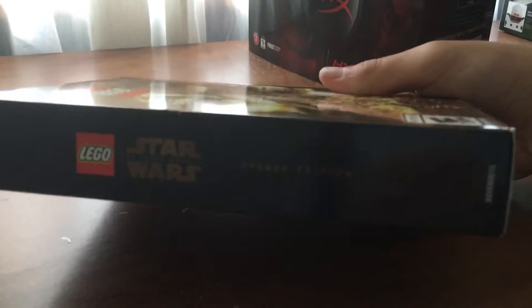It came with this really cool collectible box, which I'm going to keep because I like collecting stuff like this. On the side it says 'LEGO Star Wars: The Force Awakens Deluxe Edition' — same on the other side. The back side is pretty cool; we've got Kylo Ren in LEGO form, which I thought was awesome.